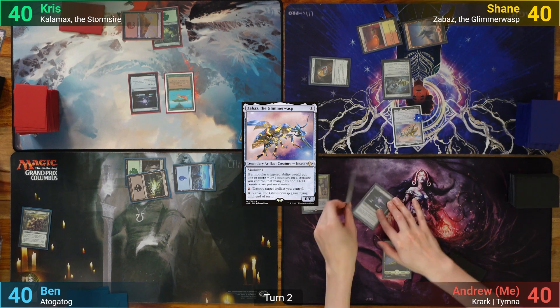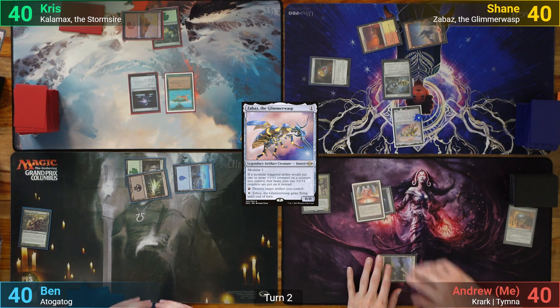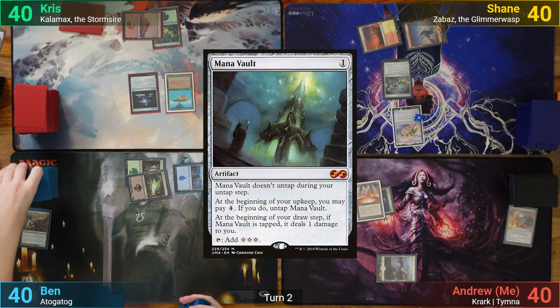I draw and crack the Mind Stone, drawing a card. I find another Sword to Coils — sadly — and it's a Mana Vault, and I pass.